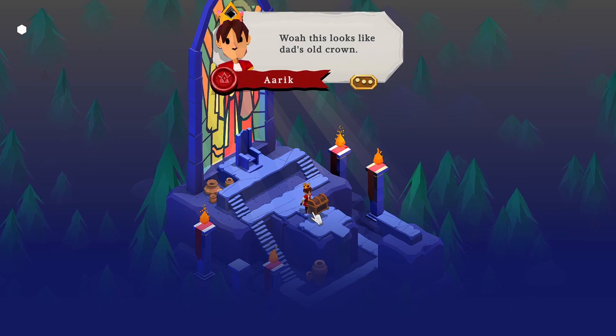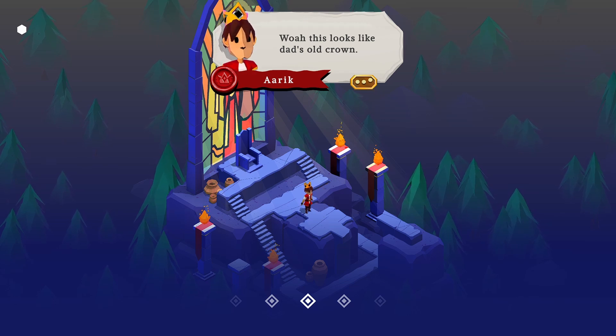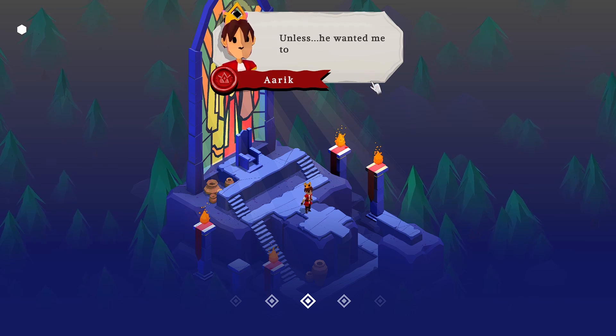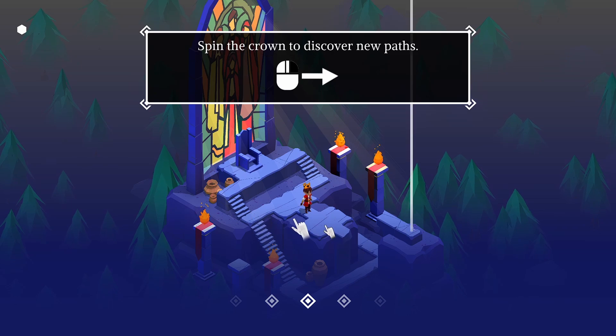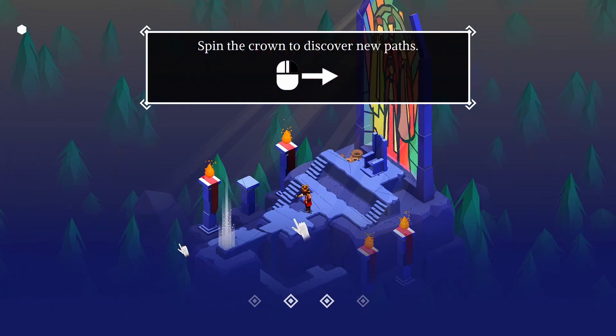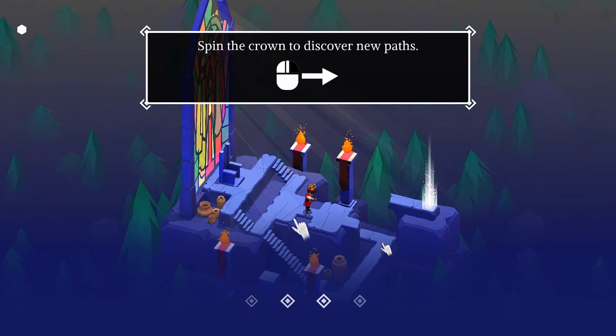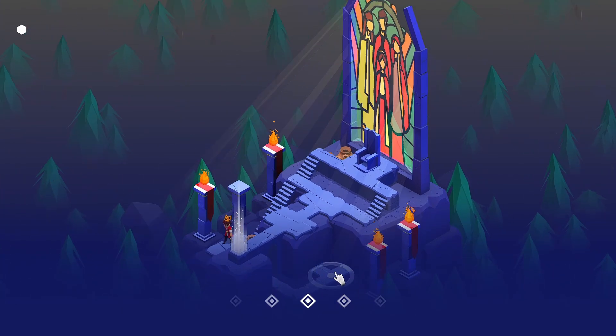We can go anywhere and... 'Oh, this looks like Dad's old crown. But why would he leave it unless he wanted me to take it?' Spin the crown to discover new paths — there we go. So there are little hidden things to get. I don't know if we can get anything special in this level, but I'll show you in other levels. I'm going to spin around and go over here.